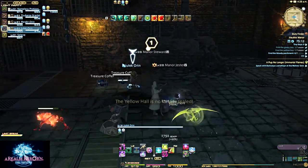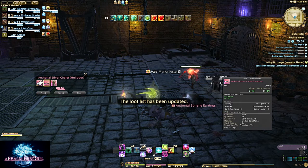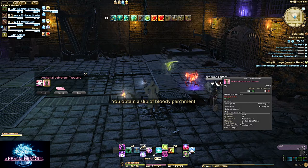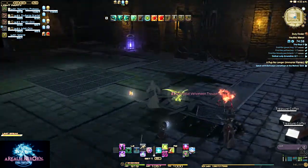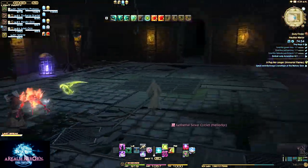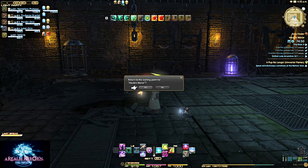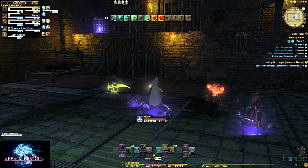Now we get a Bloody Parchment — that's disgusting. Now if you notice, we have nowhere to go right here. This is like the one dungeon in the game that actually does this — we need to go back to the start, and the easiest way to do that is hit Return in any dungeon, which will bring you back to the start. This is like the only dungeon where that's actually useful.